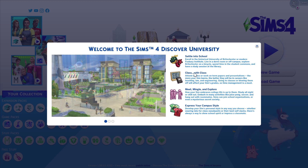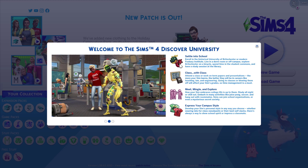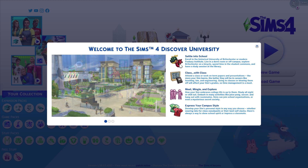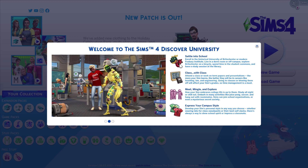The first section is 'Settle into School' — enroll in the Historical University of Brightchester or modern Foxbury Institute, live in a dorm room or off campus, explore Brightchester on a bicycle, spend time in the student commons and have a study session at the library. Then we have 'Class' — attend a class or work on term papers and presentations. The more your sim learns, the better they'll be in careers like teaching, law, and engineering.